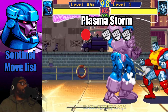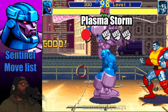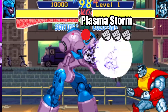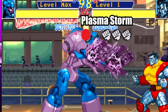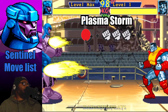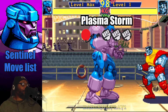Sentinel's super move is called the Plasma Storm, done with a quarter circle forward and all three punch buttons. Sentinel will form a big blast. You can charge this move up by rapidly tapping all the buttons. When you charge it all the way up, it will change colors and Sentinel will shoot out three blasts consecutively. It's a cool move, but it'll leave you wide open if you miss, so be cautious. You can only do the Plasma Storm from a standing position — not in midair.